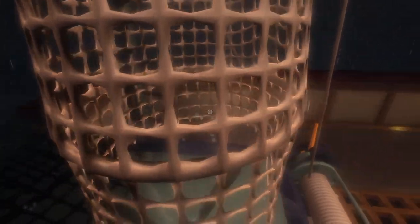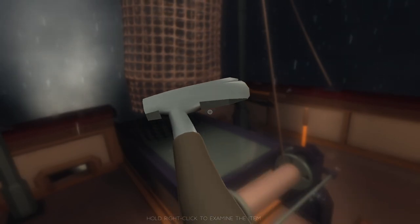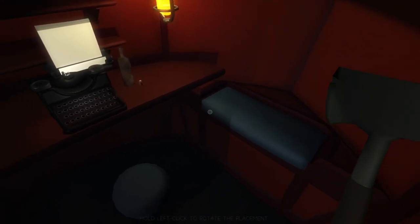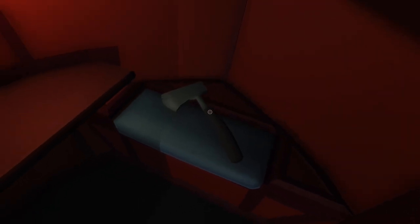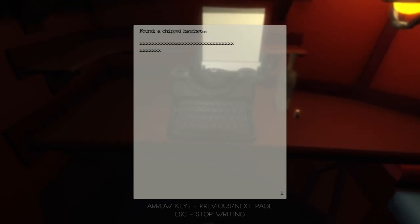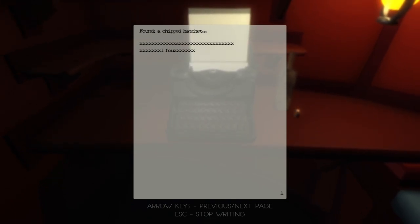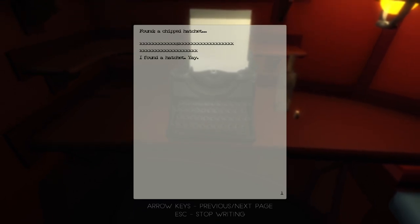Controls are a little bit — there we go. Oh, I found a hatchet! Right click to examine the item. I guess we go downstairs. Hold left click to change the placement. We'll put you there. I found a hatchet — oh god, I'm really typoing this — I found a hatchet. Yay! Okay, let's continue on.